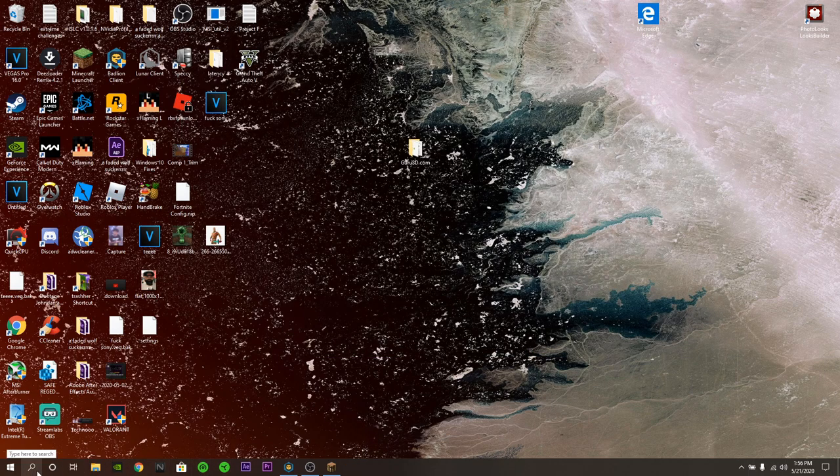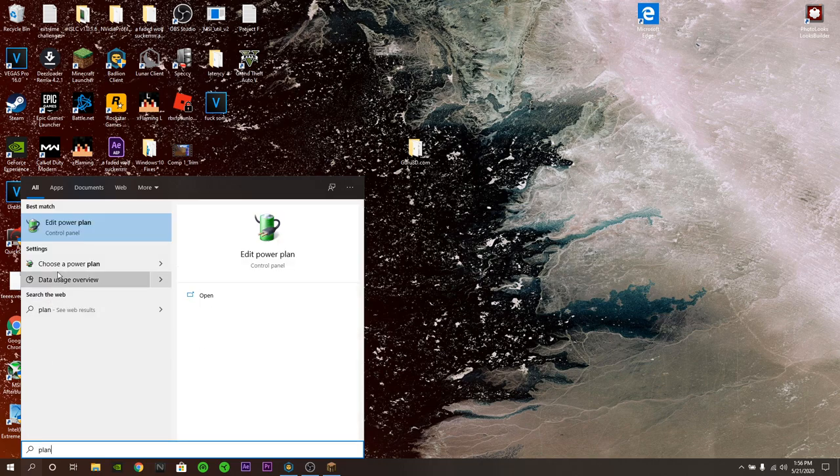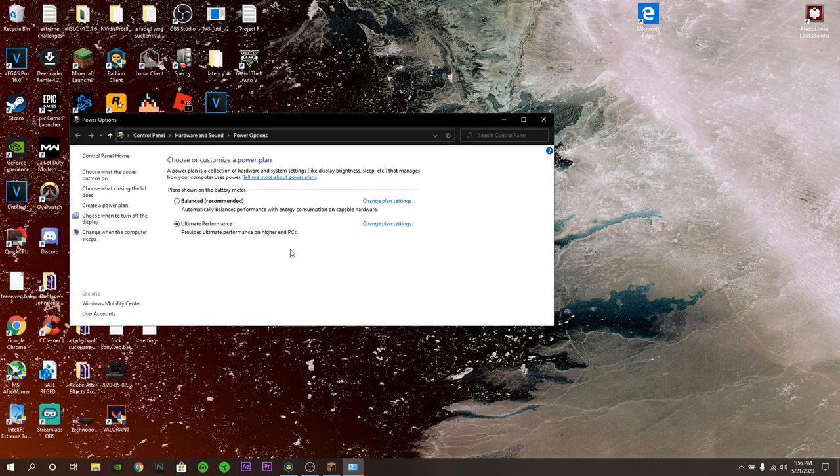The next tip is to open Windows Search, type in 'plan', and if you see 'choose a power plan', click on it. Whatever plan you're in, select power saving mode.